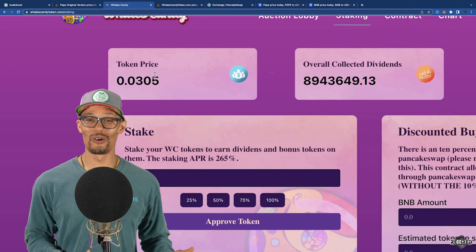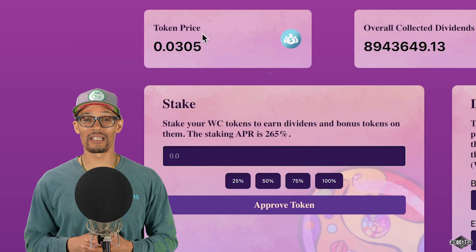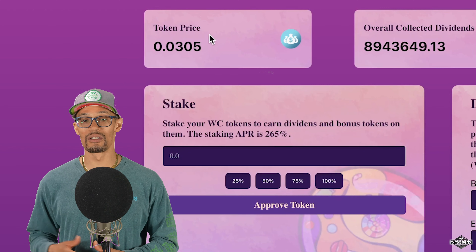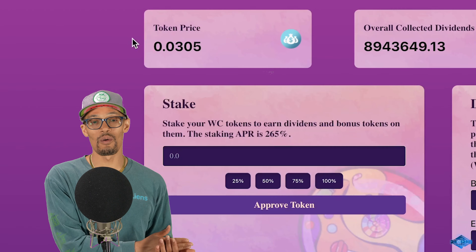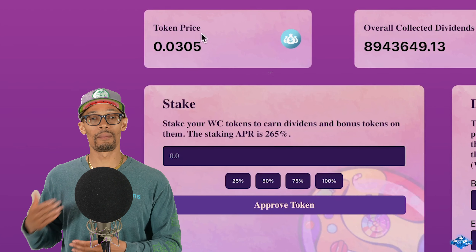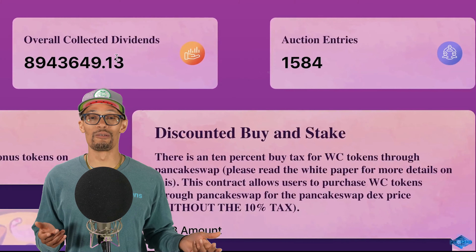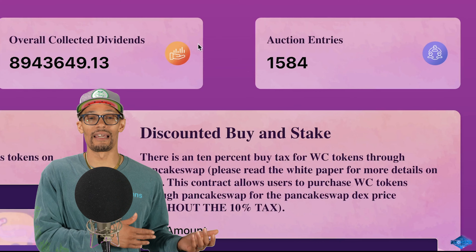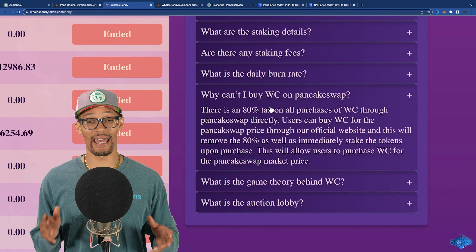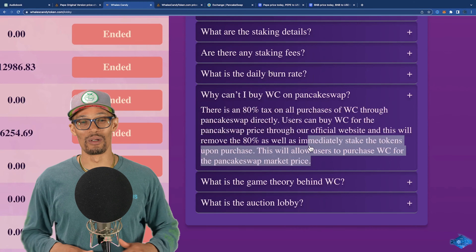On this page we can see the price of the token, the overall collected dividends, as well as the auction entries. With the stake area, we can see the Wells Candy that's in our wallet, and we can put that in here and receive a dividend on the bonus token. This gives users another option besides just selling their tokens. If you've got a stake going, you can claim your stake and put that in here to earn a 265% APR, plus you get a little bonus. As for PancakeSwap, I haven't used it because when Wells Candy first launched, there was an 80% tax if you purchased on PancakeSwap. I prefer to purchase right here on the website.